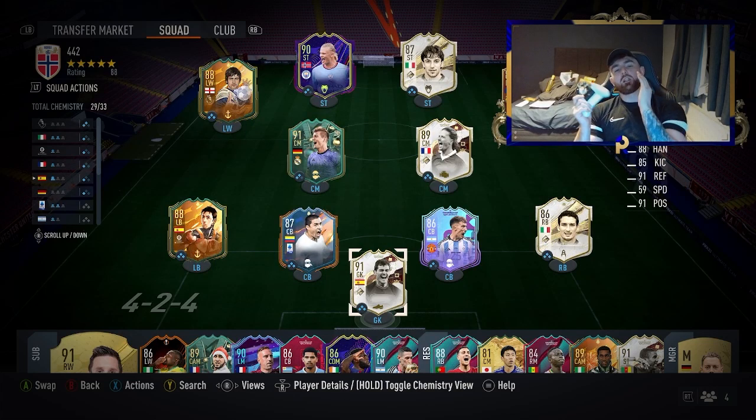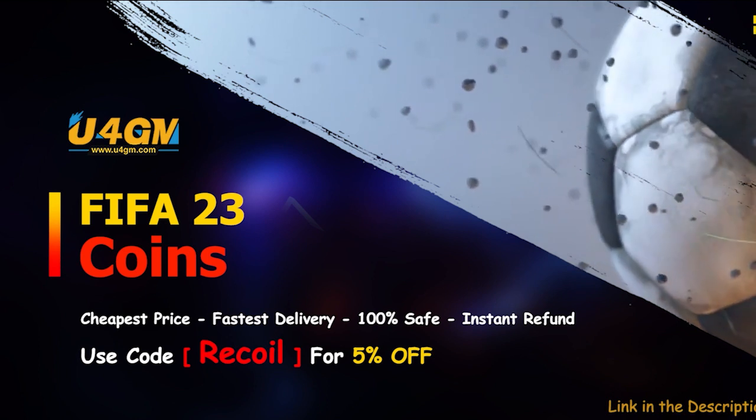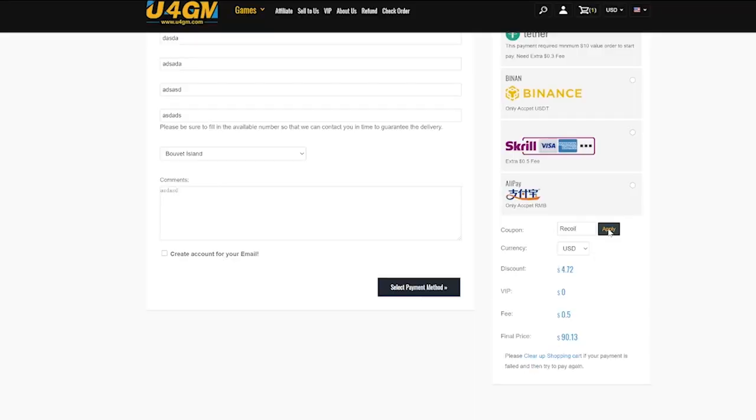Welcome back! Today I'm going to show you how with a low amount of coins you can make a ton. We've got a range of budgets from 1k to 100k to show you exactly what you need to do to get a team like mine and build those coins. If you want a shortcut to get some coins, check out u4gm FIFA 23 coins and use code 'recall' for 5% off at checkout. Make sure to check out the sponsor, but let's get into the video.